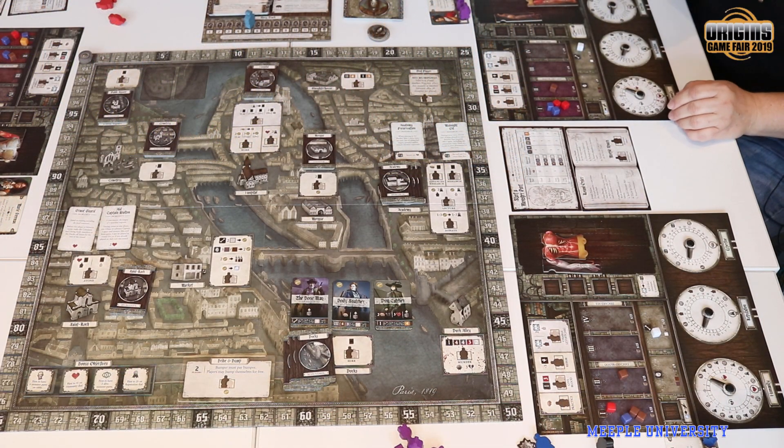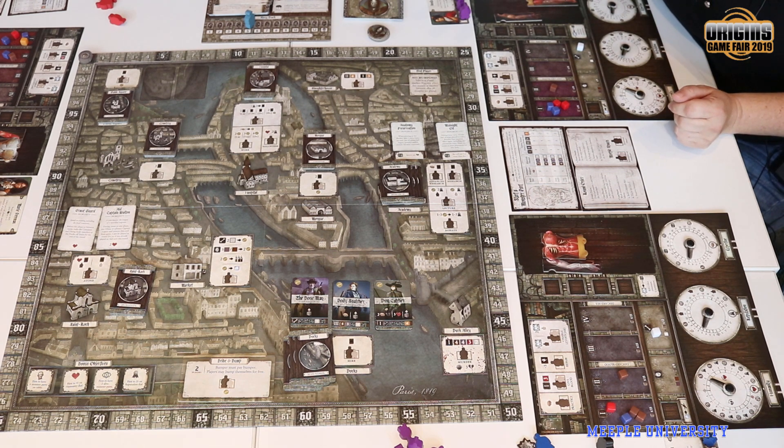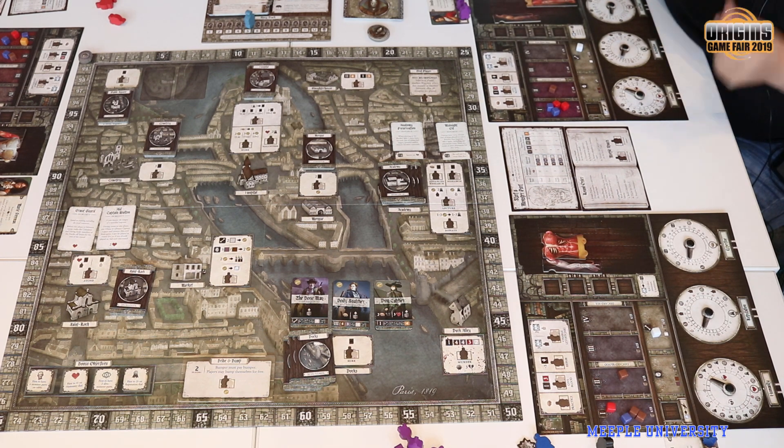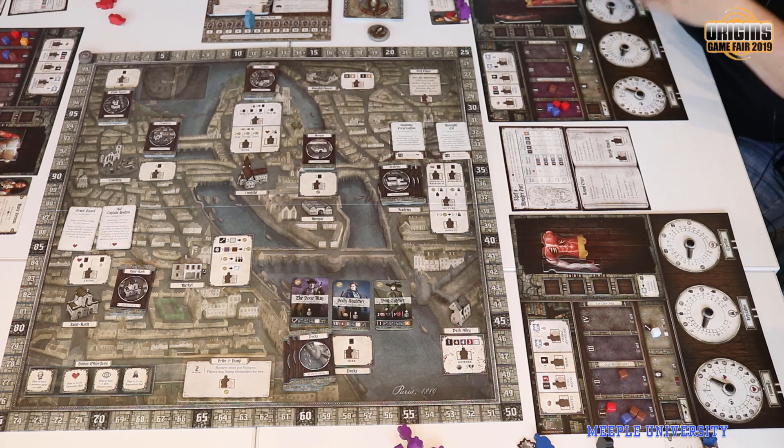The main thing is you're going to collect the body parts. Body parts come in four freshness stages — one, two, three, four. The fresher they are, the more victory points they are worth when you create the body. It's like they rot — fresh body parts are better.